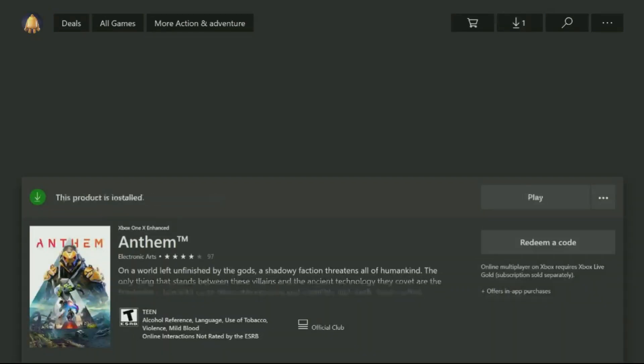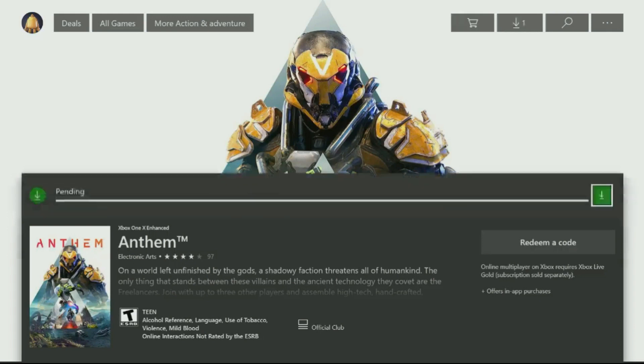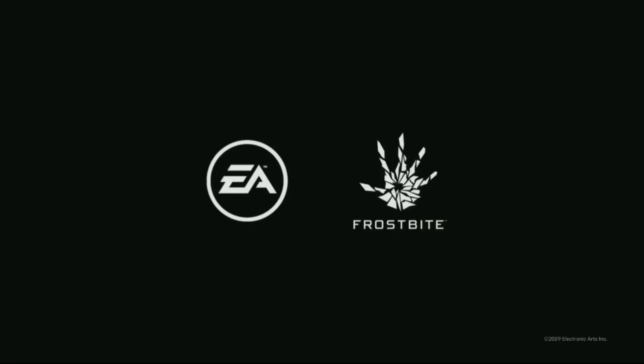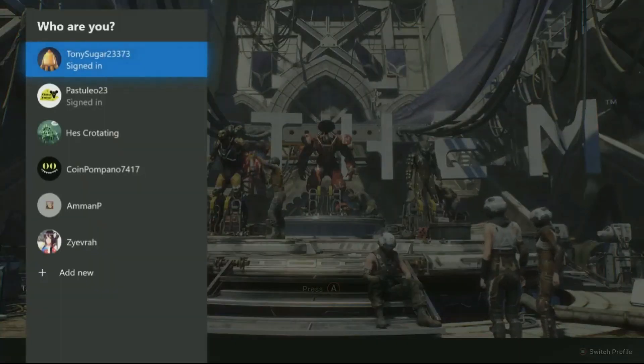Install a second version of the trial. This can be done from the store using the three dots. After that, load up the game. At the main menu, hit the Switch Profile button and load up on your main account. You keep all of your progress from your main account and use the 10 hours that belong to your second account.